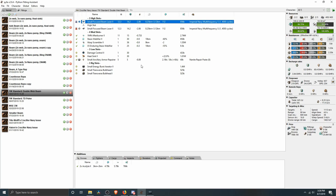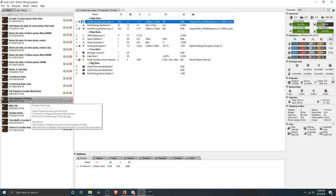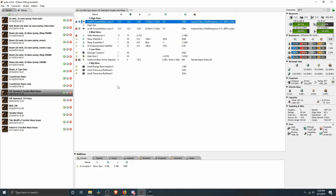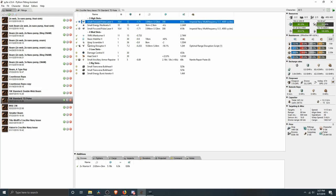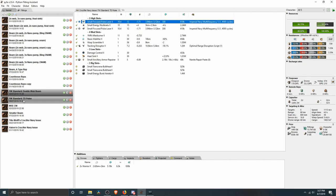Lots of combat frigates will engage a Crucifier Navy Issue because of its not-so-hot reputation. When I see one, I tend to guess it's the Tracking Disruptor fit. If you really don't want to lose your ship, you have to think about what happens if it's double-web fit. If you're in something fast with a single web like an Atron or Executioner, you'll be able to out-position the TD fit — maybe kill it, maybe leave because it's slow. If you can't kill it and it's the double-web fit, they'll have range control, so you have to think about how you feel if you hoped for the TD fit and got the double-web fit instead.